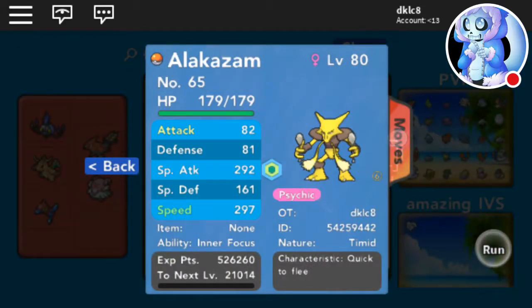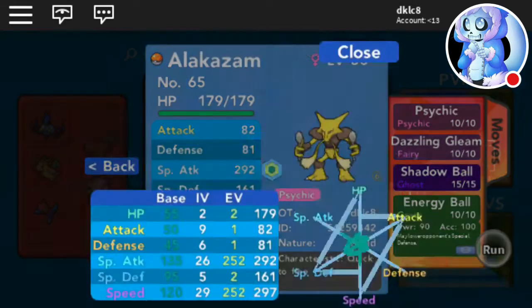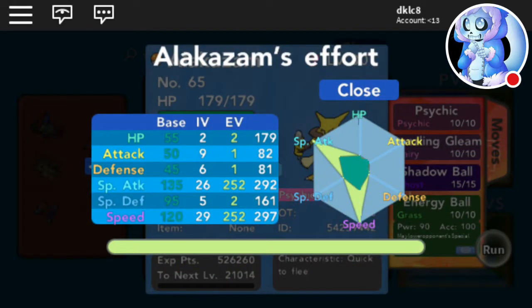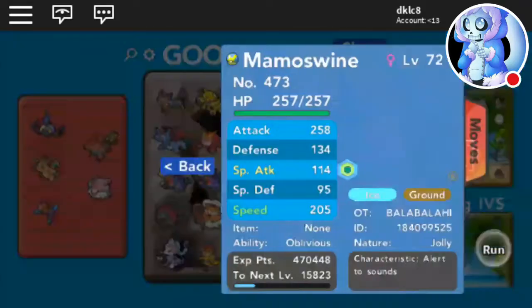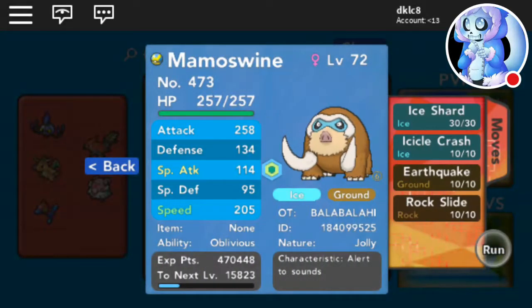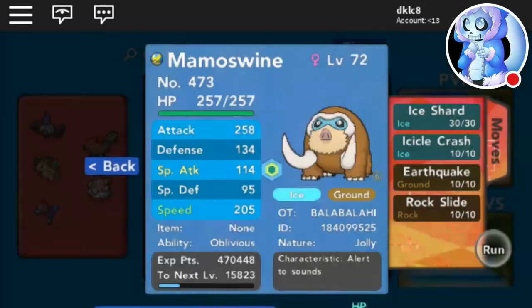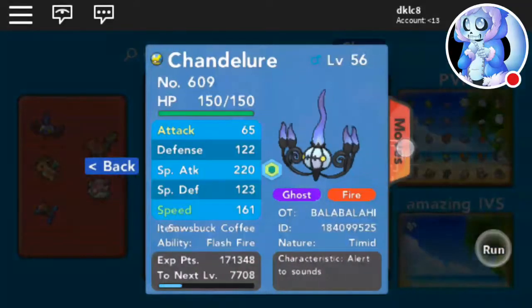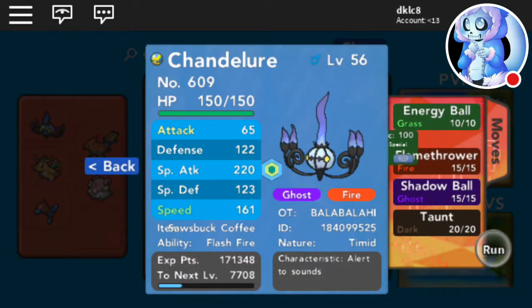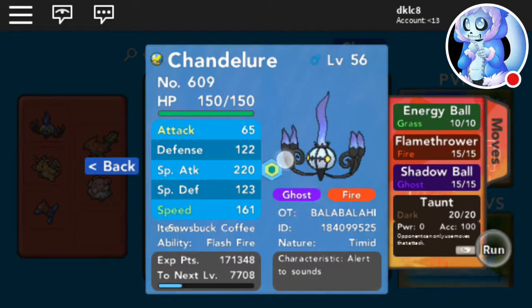This was a wild encounter — Timid, wild encounter, decent IVs. Wild encounters are amazing. Then here is my old Mamoswine which I will trade.